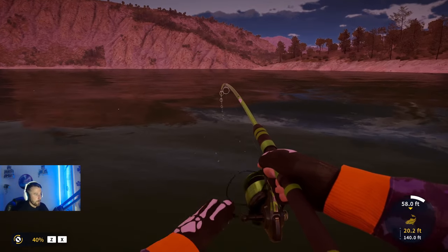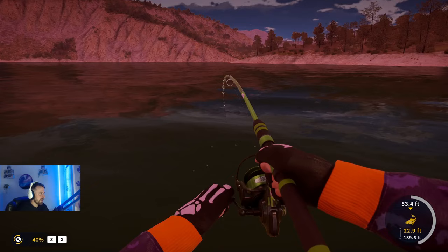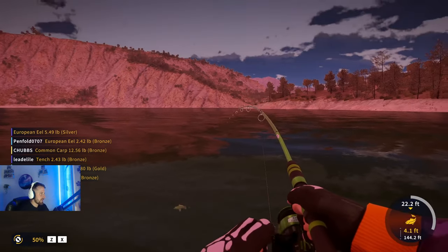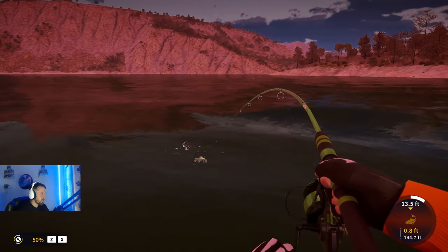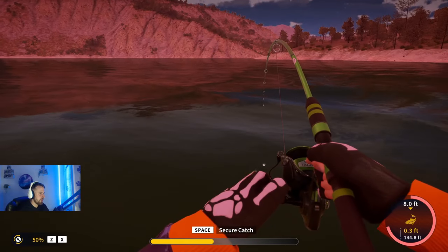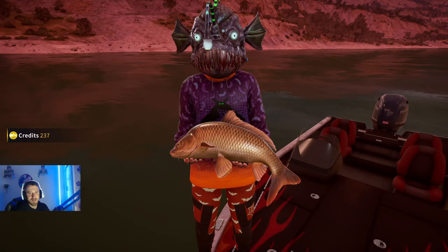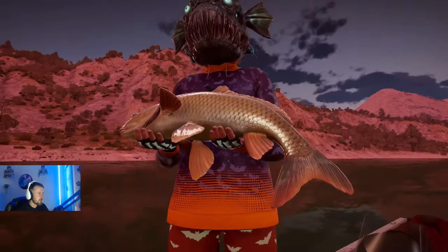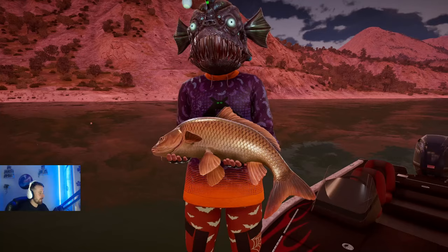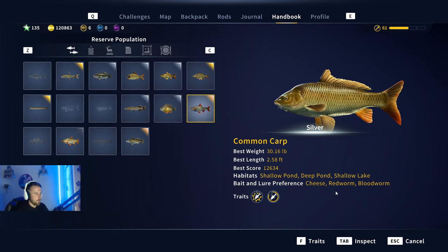If you have any locations that we don't cover in this video, leave a comment with your name and describe the location as best you can — who knows, you might be featured in the next video. They've done such a fantastic job with the details on the scales of the carp, especially the mirror carp — it looks fantastic. This one is just going to be a silver common carp to start off: 21 pounds silver. The underbellies and the scales look impeccable.